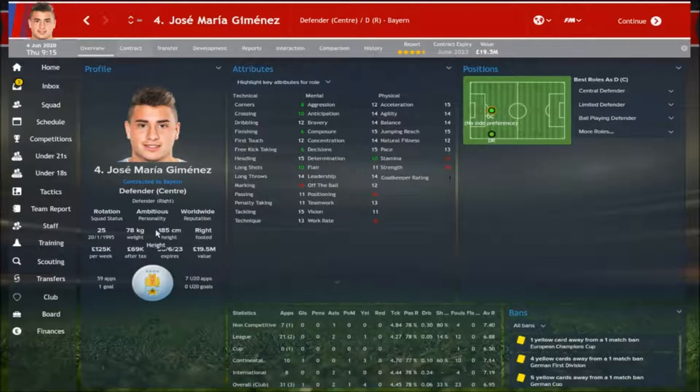A couple of seasons into the game — now in 2020, just after his contract would have expired — he's now 25 and rocking it up at Bayern Munich. He's already got 59 caps for Uruguay, earning a nice 125k a week. Marking is up to 16, Heading and Tackling are both at 15, so they've definitely improved. His dribbling is up to 12 as well. As long as he's primarily focused on tackling, marking, and heading, he'll have developed well.